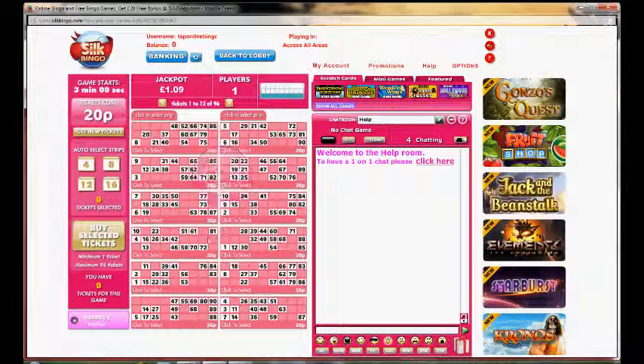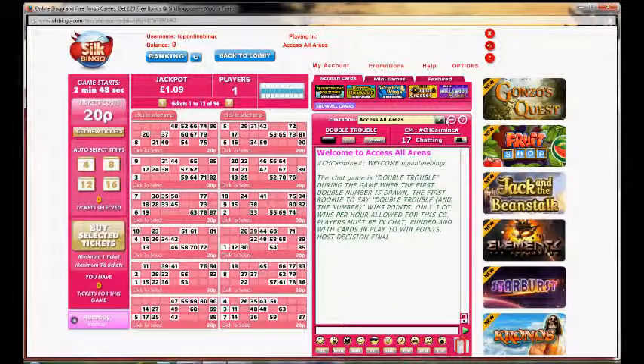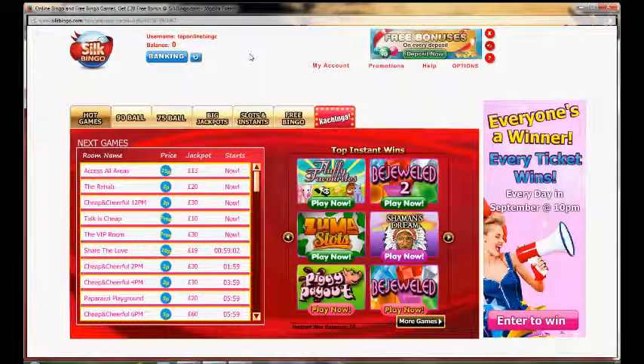So you can see you have your cards that you choose, and you can auto select. This is where the bingo balls themselves will be drawn, and here you have your chat box to chat to other players. You have to remember to click on the drop-down menu here. So we'll head back to the lobby area.